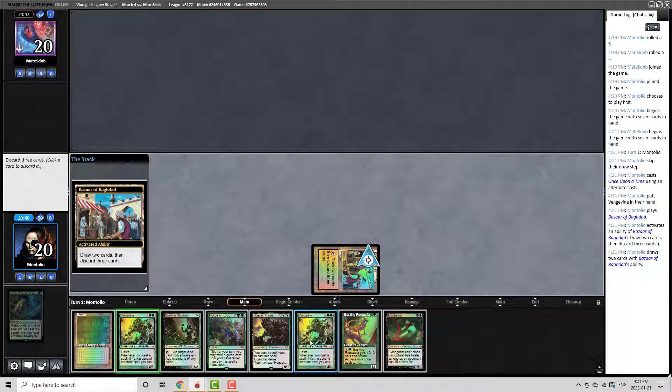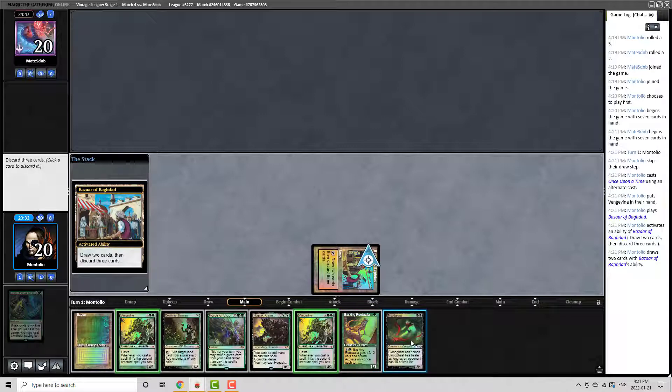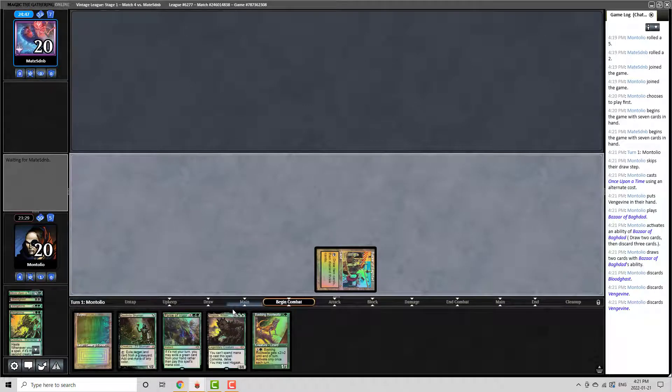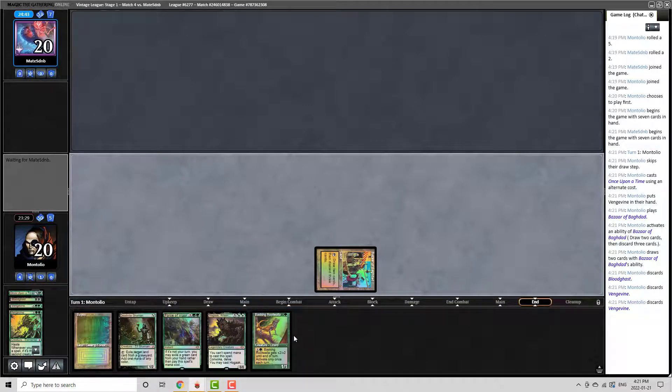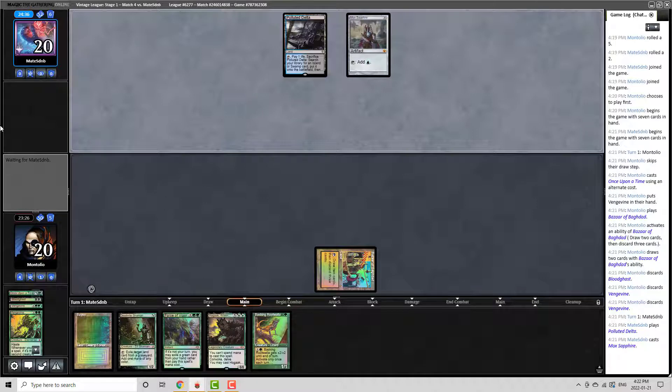I think we've got a pretty good setup next turn. We're going to be able to pitch the Root Walla and hopefully cast the Deathrite. Now, if we have to use our Force of Vigor, that is going to impact that line, because we're not going to have enough stuff to do all the things we'd like. So unfortunately we could be in some trouble, but we'll see. Another option is we don't worry about the Oath and we just try to deploy a Hogaak. We should be able to do a Hogaak next turn and get our Vengevines going. We would discard three.